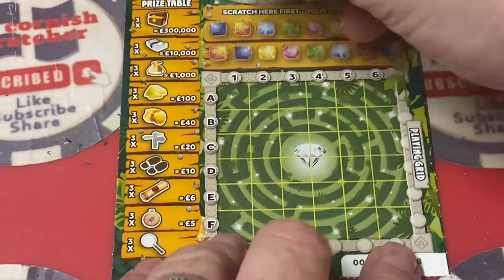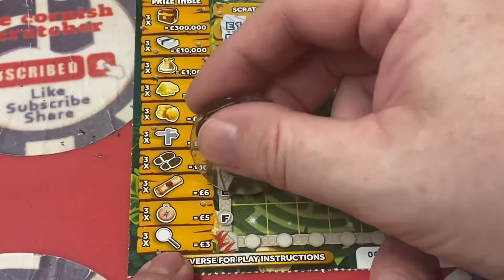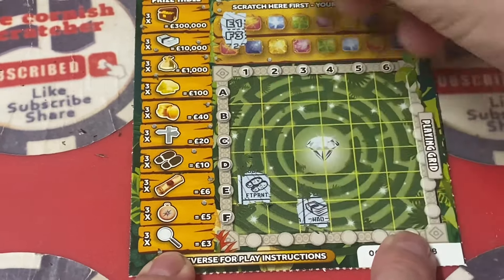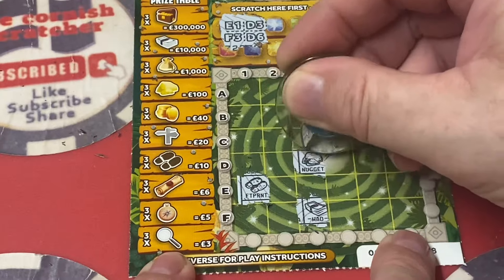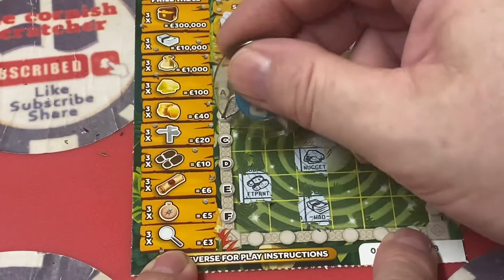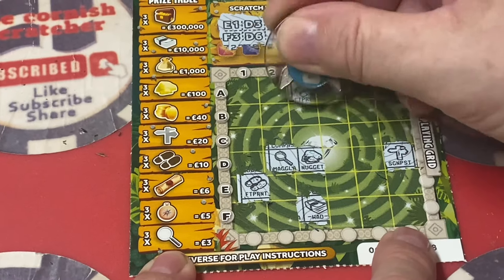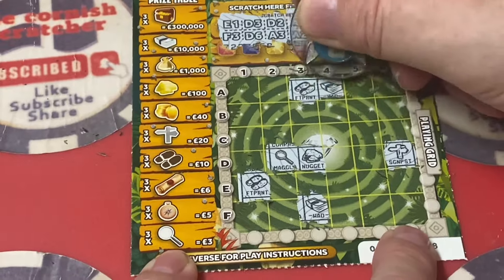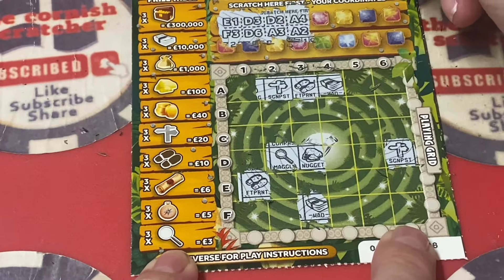Let's get scratching and matching and see if we can get any more — a win would be nice. E1 and F3, D3, D6, D2, A3 — two lots of shoes. A4 and there's another scroll. A2, there's a signpost — that's two two.